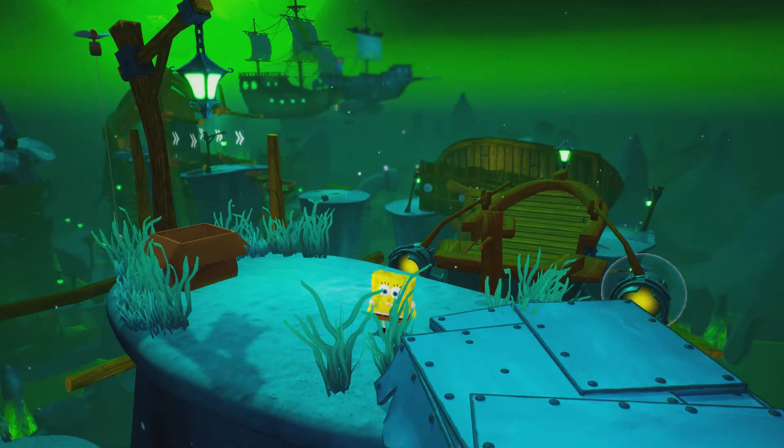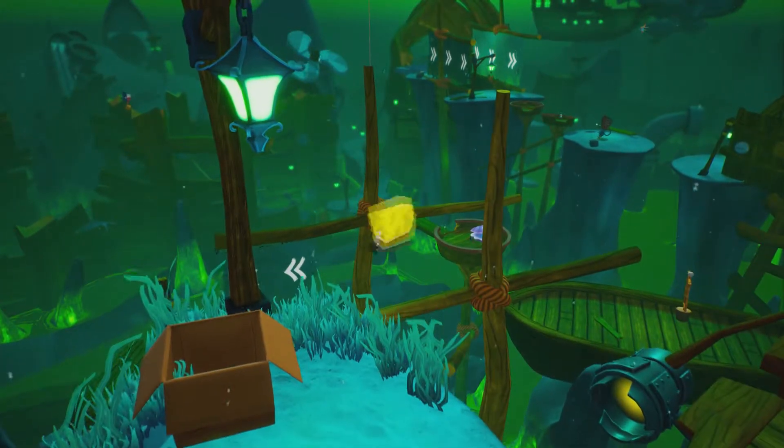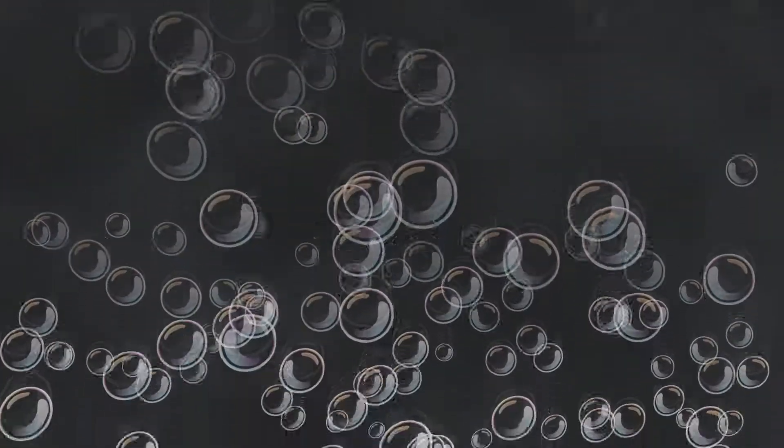Hello and welcome back to SpongeBob SquarePants: Battle for Bikini Bottom Rehydrated. Last episode we played through the first section of Flying Dutchman's Graveyard, which is great - love the atmosphere. Today we'll be heading off to the Dutchman's ship and taking it back from the control of the evil robots.